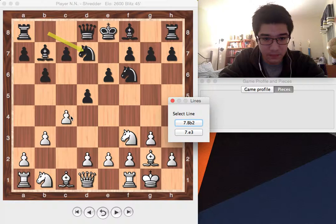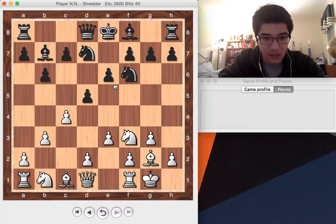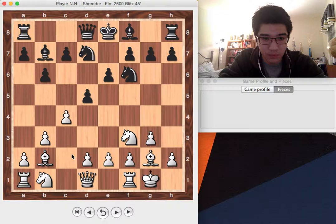He plays Nbd7, and I played Bb2 immediately, controlling the e5 square. If I had played e3 instead, I might run into trouble with the move e5 — he controls the center very easily. In most French structures, if they can achieve d5 and e5 with no problems, then I'm probably worse. Rather than dealing with those lines, I just play Bb2, covering up all the dark squares in the center.